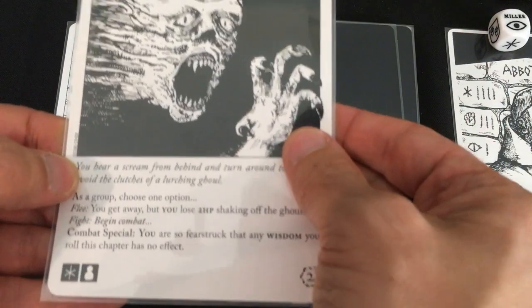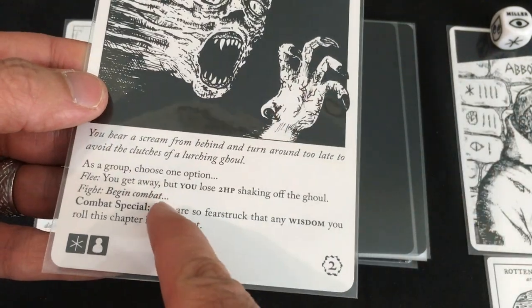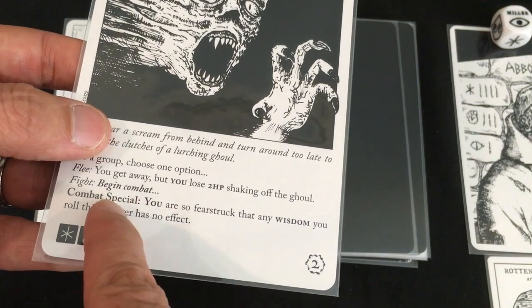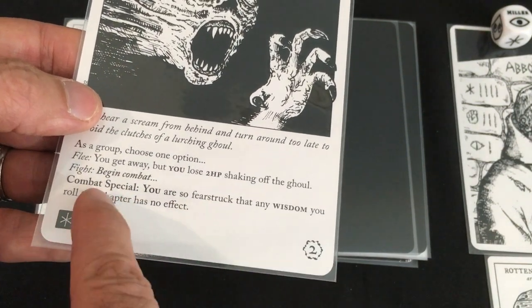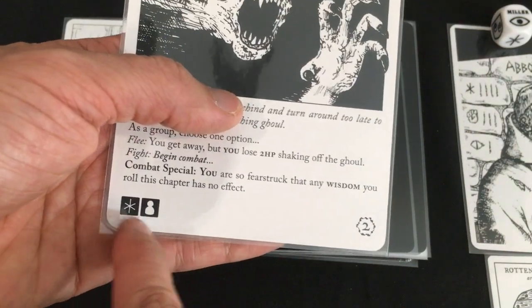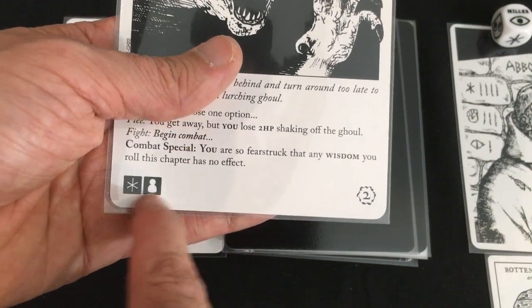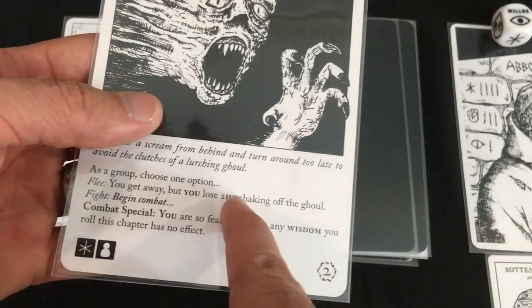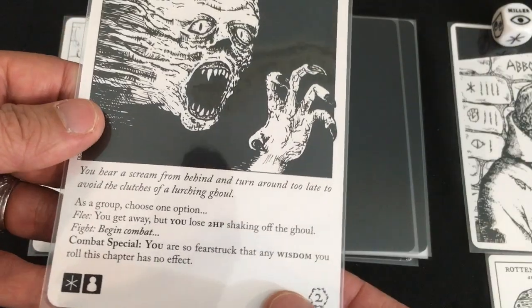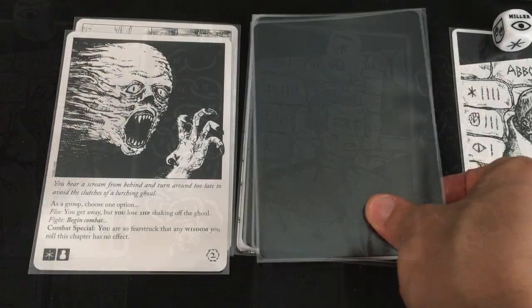You hear a scream from behind and turn around too late — a lurching ghoul! As a group, we can flee and lose two hit points, or fight. Combat special: if we fight, the Abbot is so fear-struck that any Wisdom he rolls has no effect. Since the Abbot's shield reduces the flee damage to just one, we're going to knock off that ghoul with our shield and keep moving. The Abbot goes down to 17, but still feeling pretty fresh.